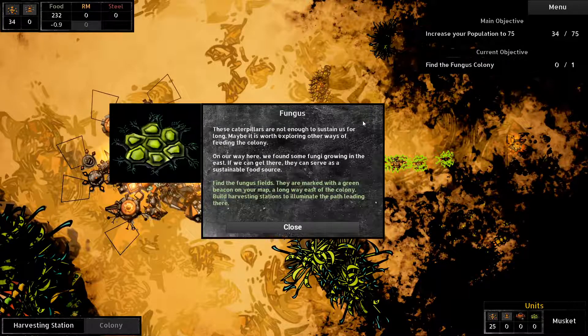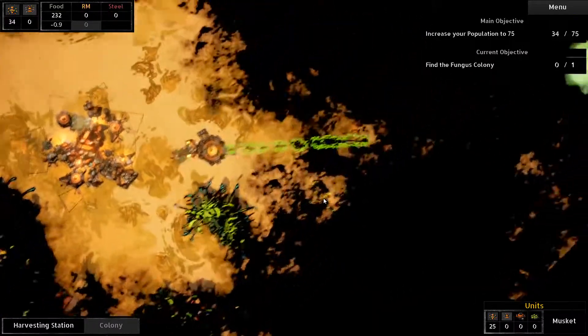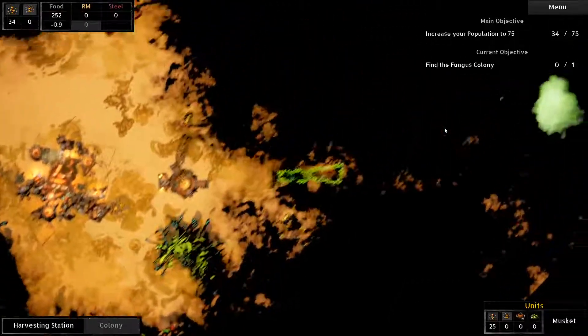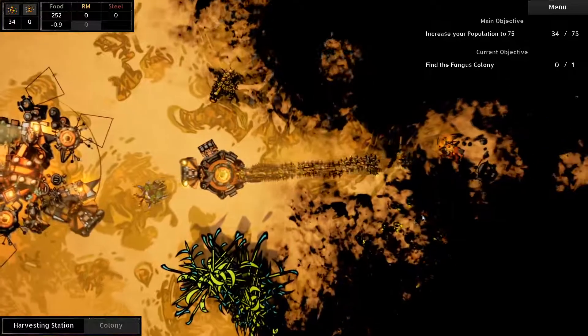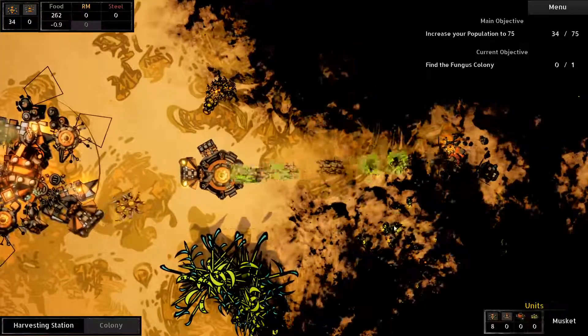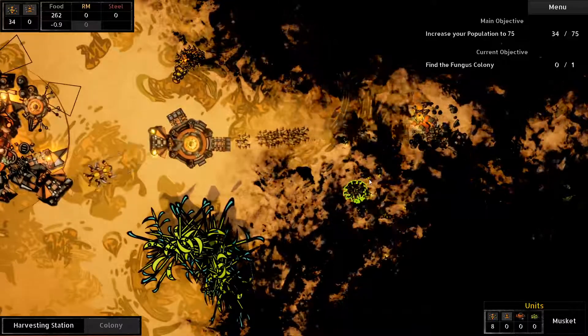We found some fungus growing in the east - if you can get there. Oh, okay, so I gotta get east first. Where are you, fungus fields? Oh, is this the fungus field over here? Okay, there are a lot of little bugs here too. You guys start harvesting these bugs.